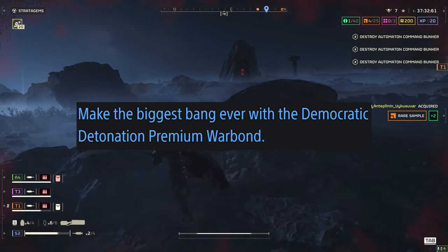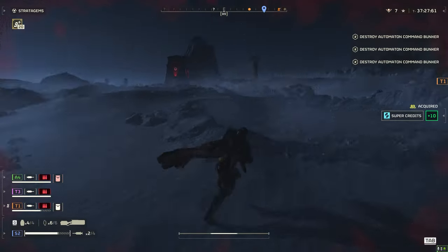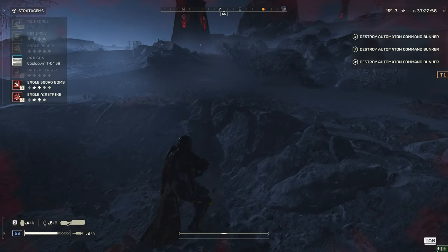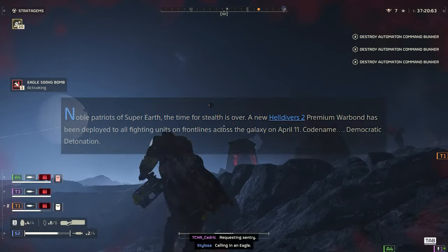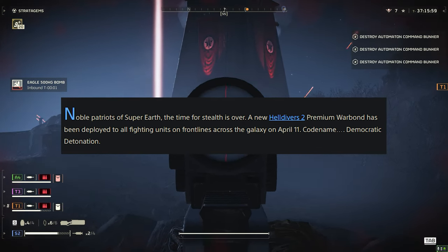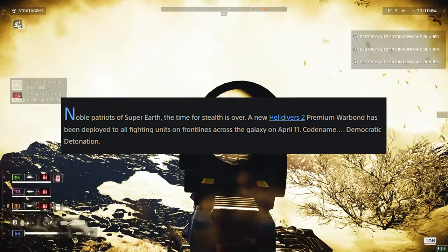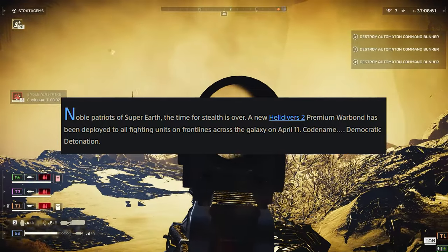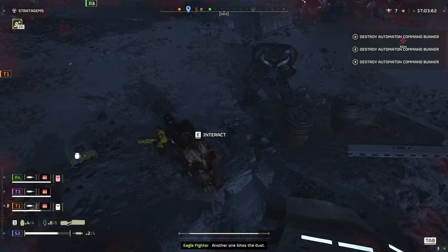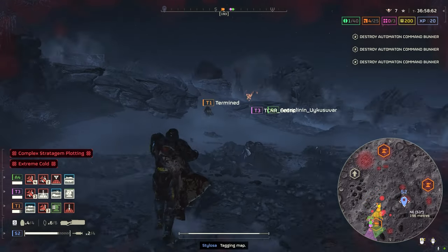The name of the war bond is the Democratic Detonation Premium War Bond — what a fantastic name. Any liberty-loving Helldivers out there, you're going to love this. Noble Patriots of Super Earth, the time for stealth is over. A new Helldivers 2 Premium War Bond has been deployed to all fighting units on front lines across the galaxy on April the 11th, codenamed Democratic Detonation. This isn't out just yet — it's coming out on April the 11th, so don't log in thinking you can play it now. We've got to wait until April the 11th.